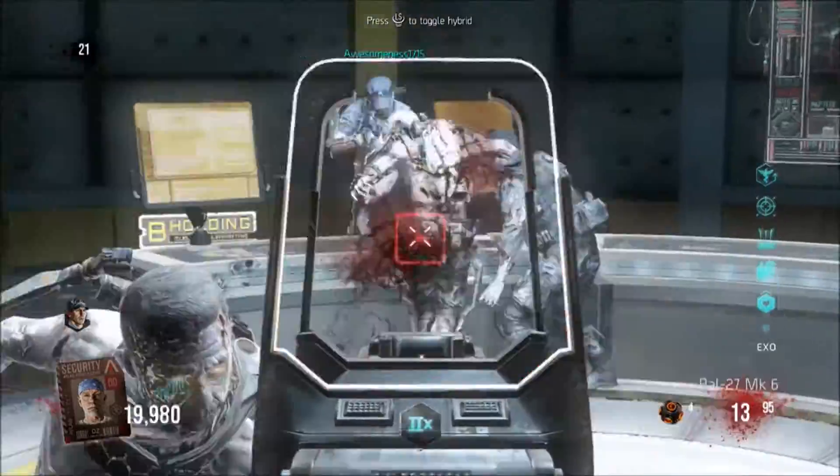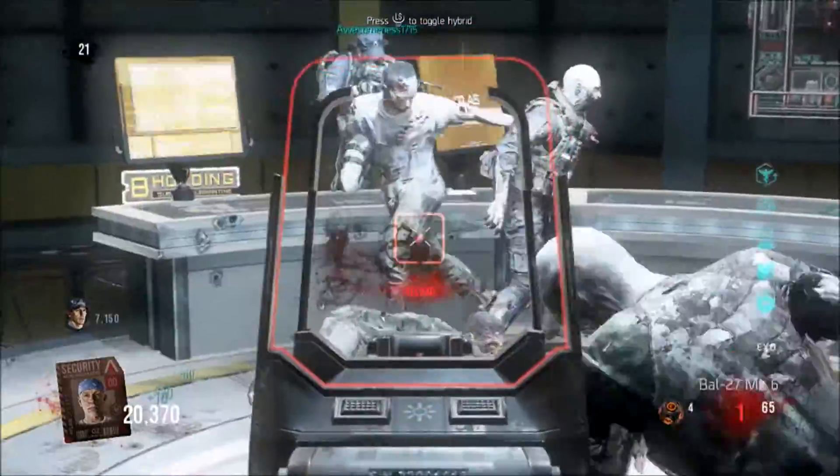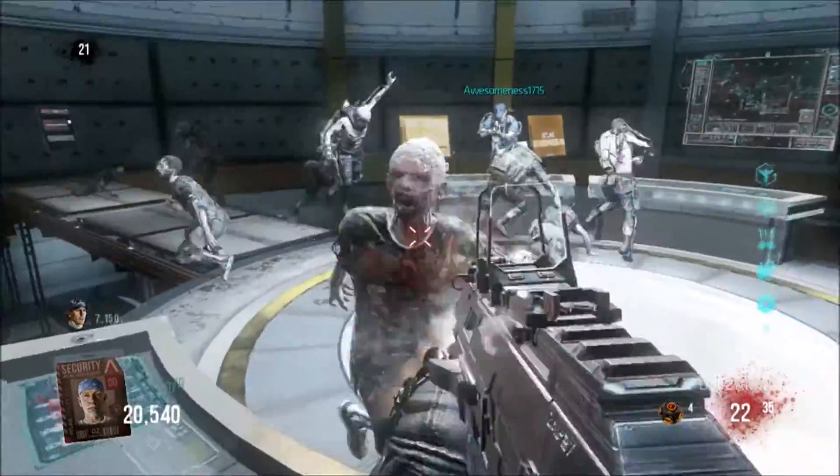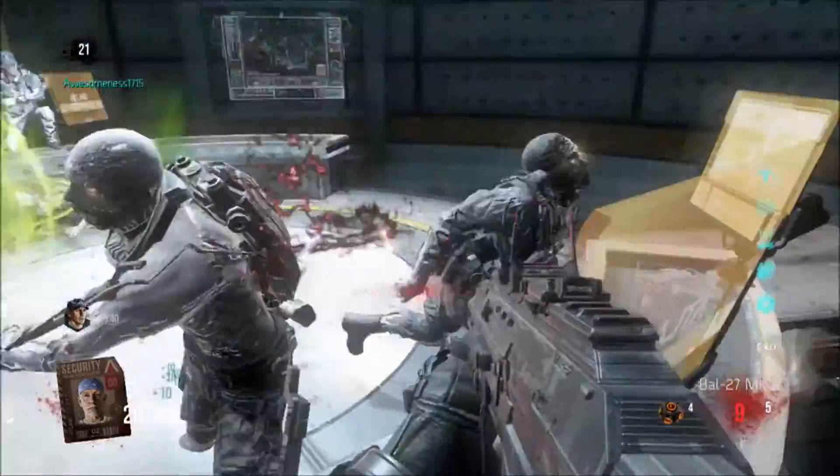Pretty much if you sit behind those, the zombies cannot hit you, and this will probably be patched soon. So if you're wanting to get a high score, I would highly recommend this. We died pretty early because we're bad, honestly — we died at round 24.